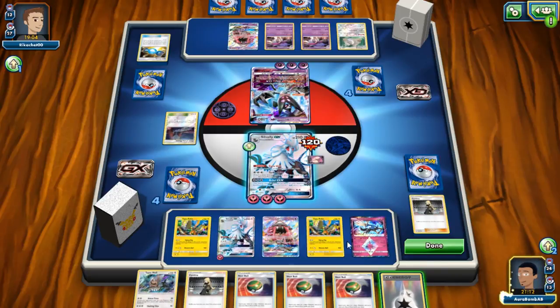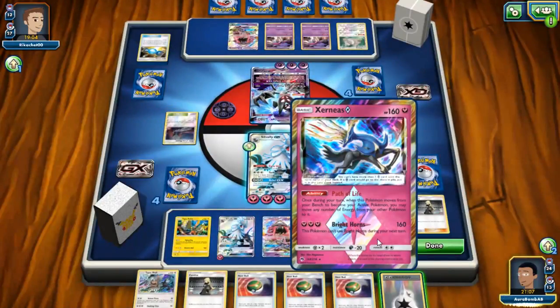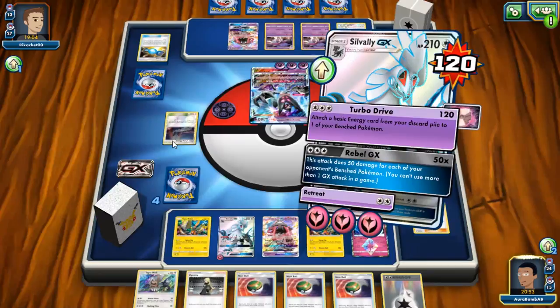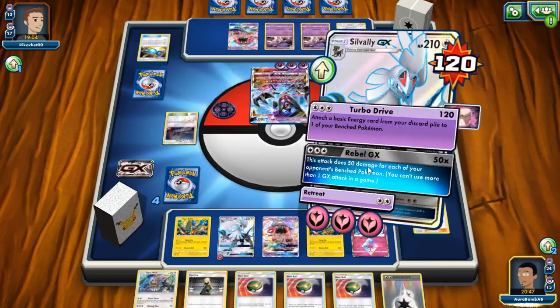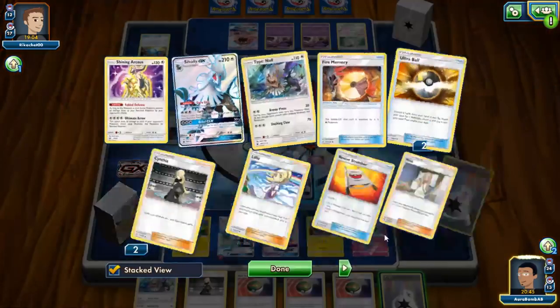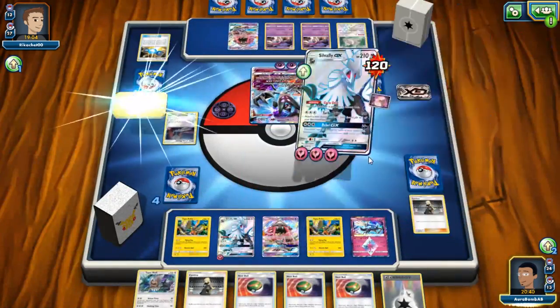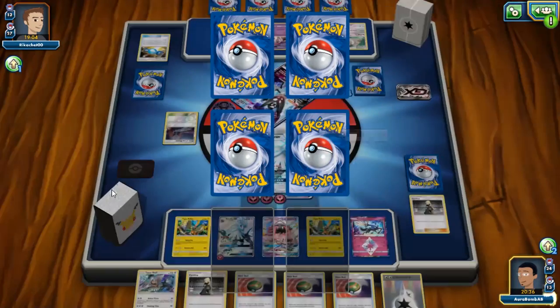I'll click the memory here. If he targets Zygarde down, Silvally survives. Any Fighting Memories yet? No Adventure Bags either, just a bunch of memories. Kind of awkward. We'll attach Fairy energy to Zygarde — it's our tankiest Pokémon that won't get knocked out by Choice Band. Hold on to the DCE as an option for Silvally. We're not attaching anything this turn actually, so I have to keep that in mind. We still need to find the Fighting Memory, but we'll find it. We have two Adventure Bags in the deck. Rebel GX — take a big knockout!